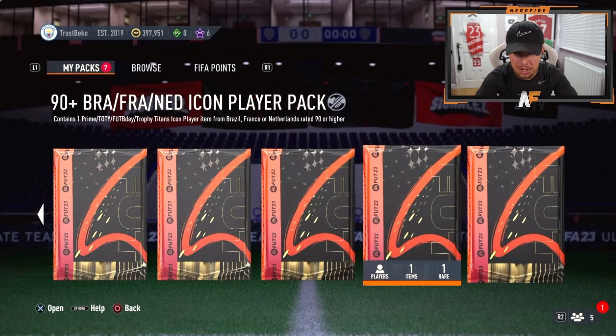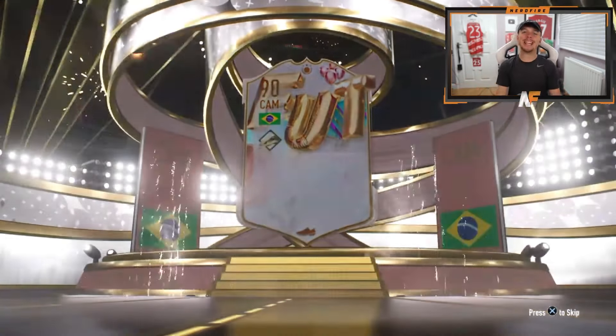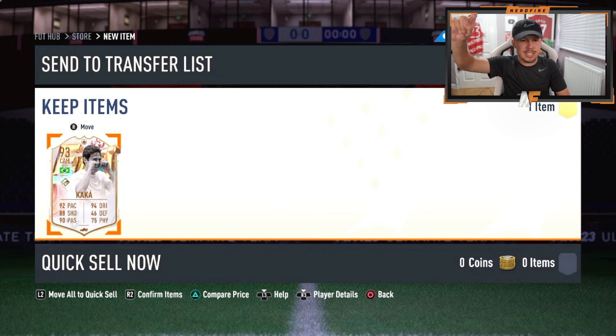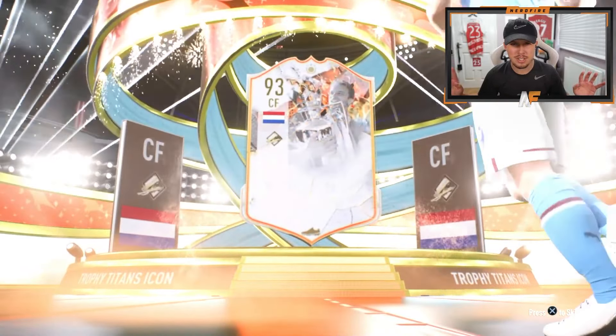My boy TrustBecker has got two icon packs as well. First one: Foot Birthday again — Brazil, CAM — Kakà! Yes! I'm pretty sure we saw his team and he didn't have the usual one, so that is beautiful. Second one: let's see a Team of the Year. Trophy Titan — Dutch center forward — wait, who's this? Berkamp! Of course, I was thinking Cruyff but obviously not. Not the greatest second one, but the Kakà was definitely a dub.